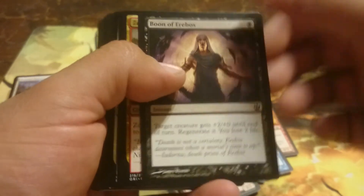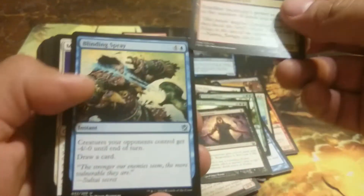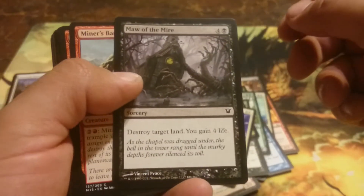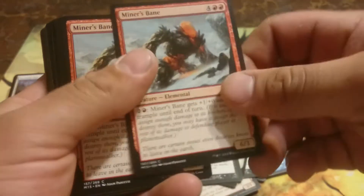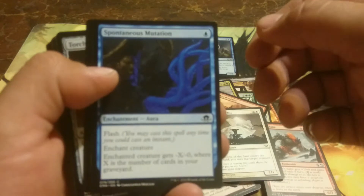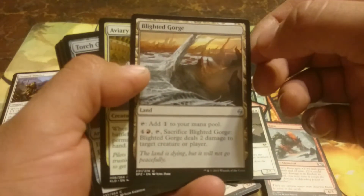Doom of Erebus, Zendikar Incarnate, Blinding Spray, Blinding Spray, Moonlit Strider, Ma of the Mire, Miner's Bane — another one, and another one — Valakoo Predator, Nimbus of the Mist, Spontaneous Mutation.